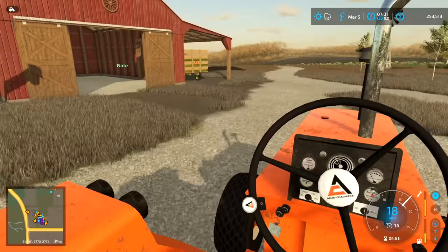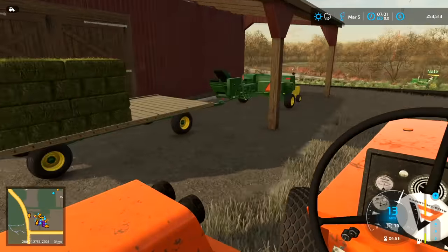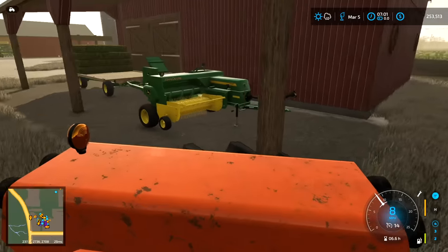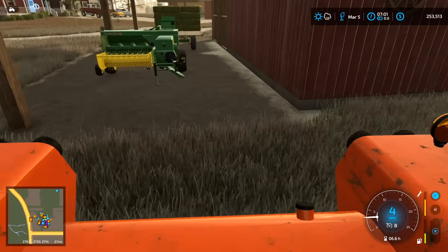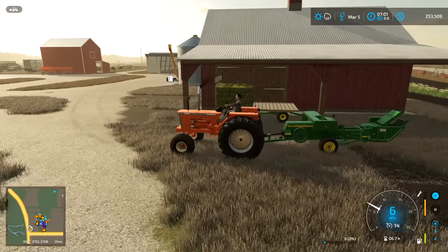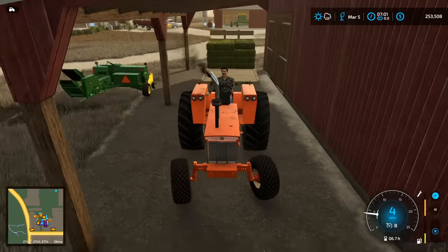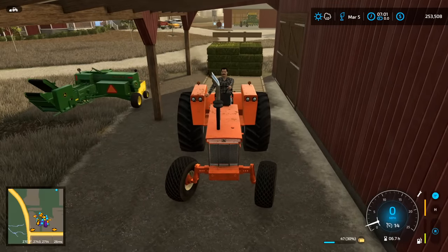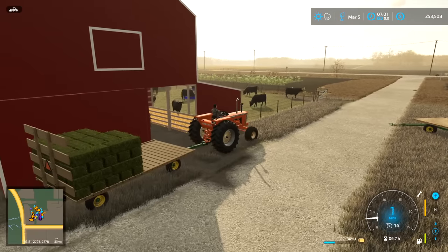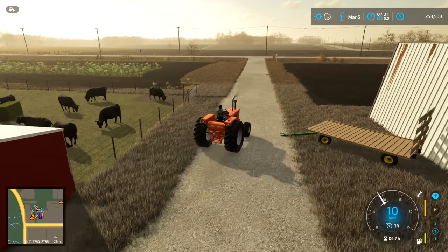Those guys are rolling. We've got some hay back here — I'd like to start feeding the cattle, so we're gonna get this hay rack moved, unhook from the baler, and get that ready to go to feed because we're starting to run out. Luckily it's March, so probably late May we'll get a good cutting. We'll get the baler moved, drop it off, and hook up to the hay rack.